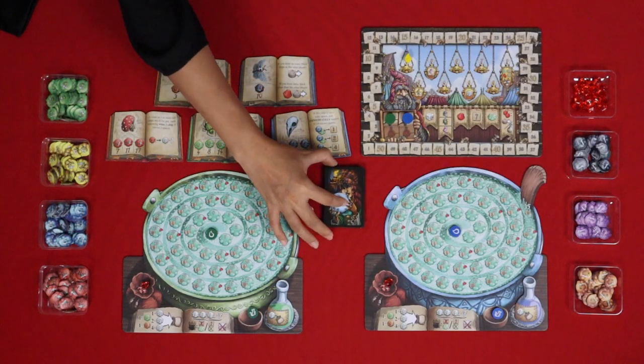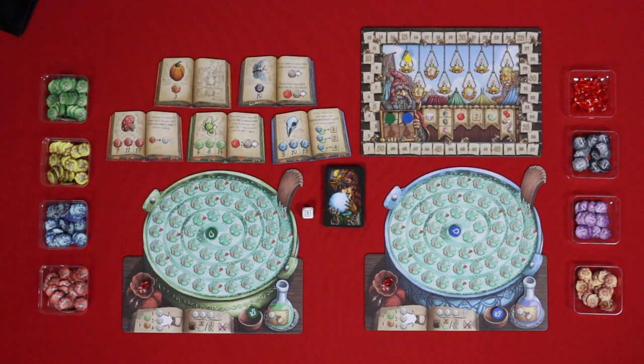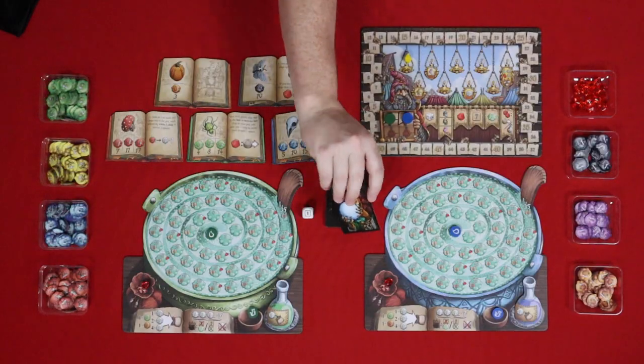The round order starts with the fortune teller card, and this deck of fortune teller cards is also the first player marker. I'm going to be the first player today because I was the last person to cook a meal. Okay, let's get started.